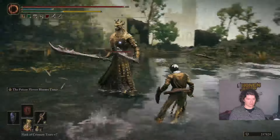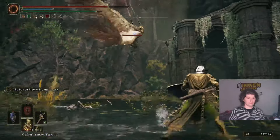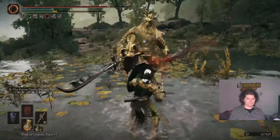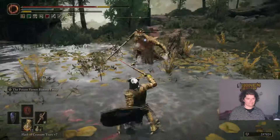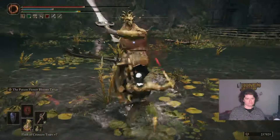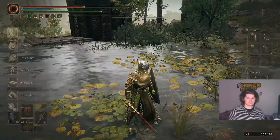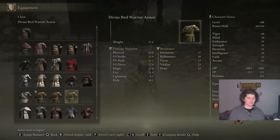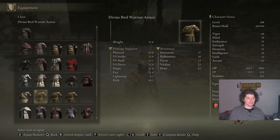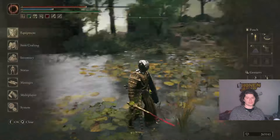I don't know if people have a better strategy for fighting this guy than I do, but I just get up and lock on. He didn't drop it this time, but yeah — I have three of these chest pieces, one of the greaves. These boost your cook power so it's pretty good.